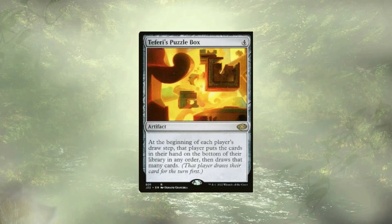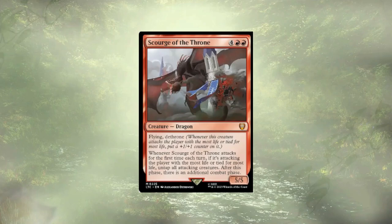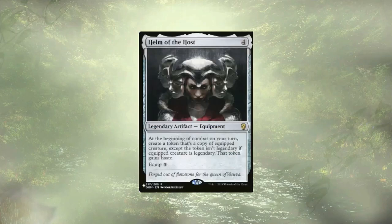We're going to have a lot of options in our hand — you definitely want something that gives you an infinite hand size if you're going to play this combo, but there are options out there. Next up, we have Scourge of the Throne. It has flying and Dethrone — whenever Scourge of the Throne attacks for the first time each turn, if it's attacking the player with the most life or tied for the most life, we untap all of our attacking creatures and get an extra combat step. This is, of course, where Helm of the Host comes into play. We equip him, and to start a combat we get to create a copy. We swing out, hit the opponent with the most life with the copy, untap everything, get another combat step, new Helm of the Host trigger, create a new copy, rinse and repeat.